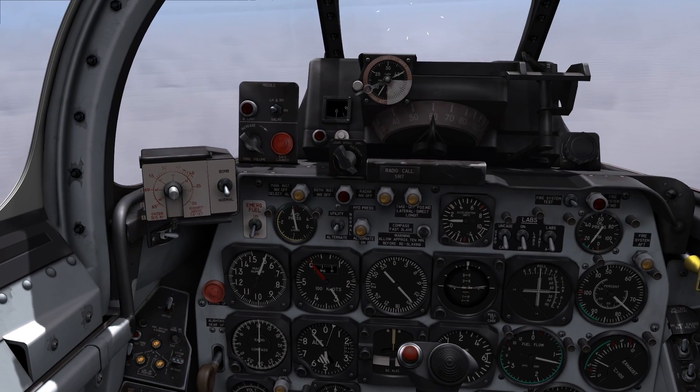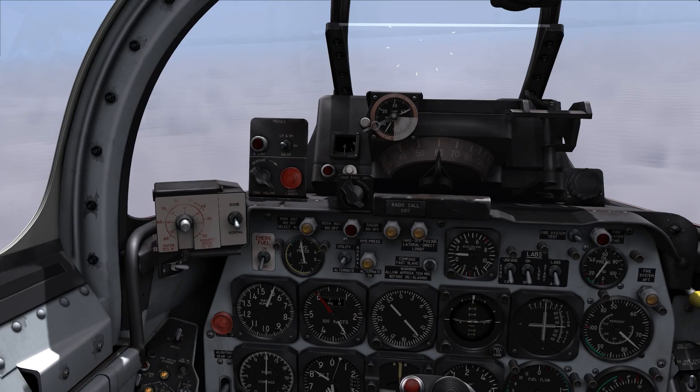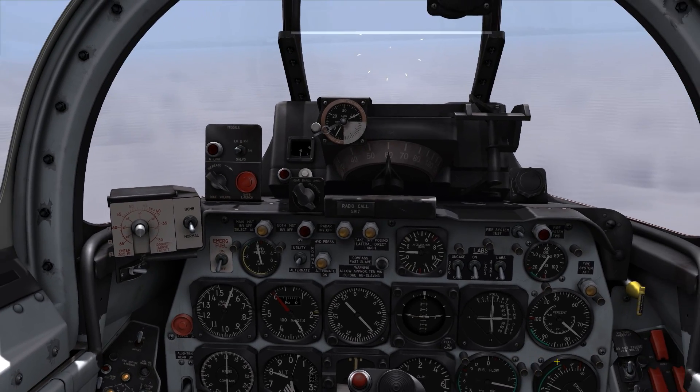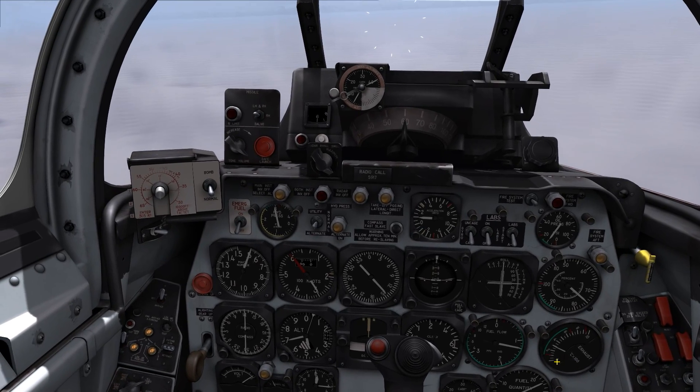Normally you could go ahead and calculate where you would have to start your descent so that you don't have to fly over the station and then turn around, but we will do it this way just to keep it simple in this tutorial.